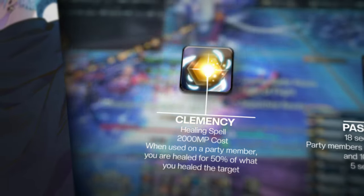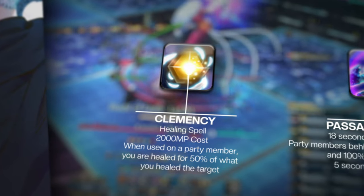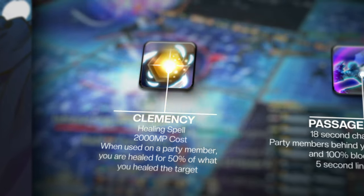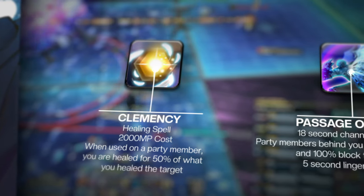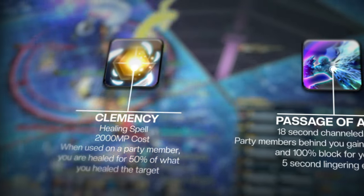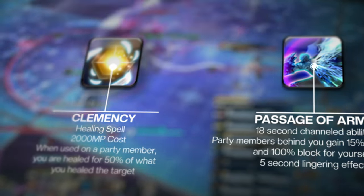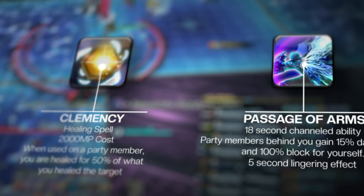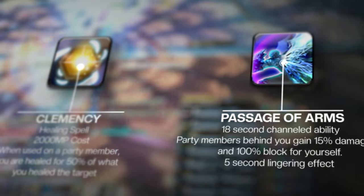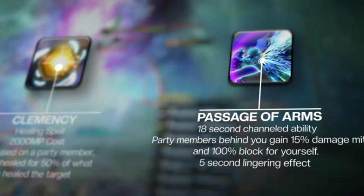Clemency is a unique spell that allows Paladin to cast a 1,000 potency heal onto you or a party member. When used on a party member, you are healed for 50% of what you healed the target. Clemency costs 2,000 MP and does not break your combo. Clemency is rarely used, but is a strong tool for raid progression or clutch situations to prevent wipes. Passage of Arms is a channeled ability that lasts 18 seconds and forms wings behind your character. Any party member in those wings gains a 15% damage reduction, and it guarantees a 100% block rate for yourself. Channeled ability means you cannot move or perform actions while in use — any movement will immediately end Passage of Arms. Because of this, Passage of Arms becomes a very useful tool during downtime or transition phases. However, Passage of Arms has a lingering effect on the party for about 5 seconds, so you can flash it on the party as a weave and return to hitting the boss.